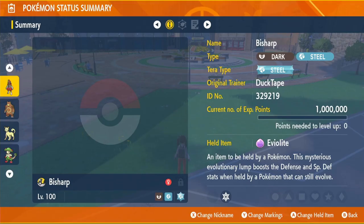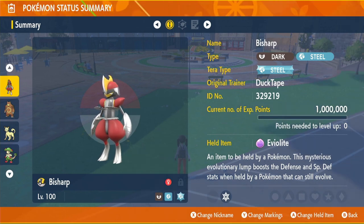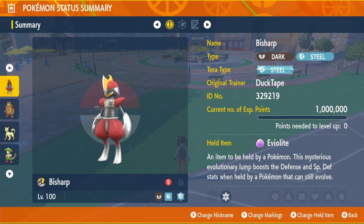We have our Steel type Tera, which is going to be the best Tera for us. We do have some good Dark type moves like Night Slash, but Iron Head on this build is just going to be better, and with that 30% chance to flinch, you can't really complain.